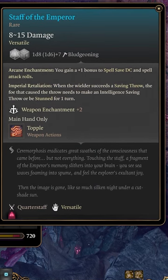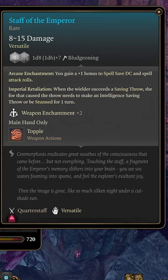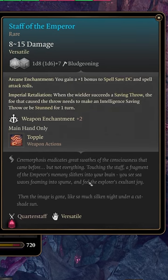The Staff of the Emperor grants plus one to spell save DC and spell attack rolls. It can also stun enemies when the wielder succeeds a saving throw against said enemy, if they then fail an intelligence saving throw.